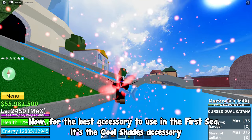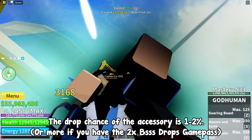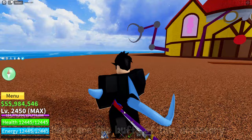For the best accessory to use in first sea, it's the Cool Shades. To get this accessory, you must defeat the Cyborg boss located in Fountain City. The drop chance is 1–2%, or more if you have the x2 boss drops game pass. The Cyborg boss spawns there, and if you defeat him and don't get the accessory, just server hop until you do. It only took me about 4 server hops to get it, with the 2x boss drops game pass.